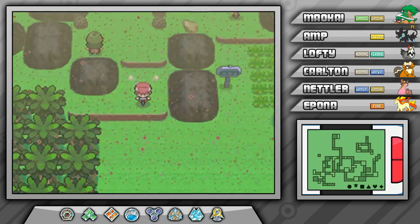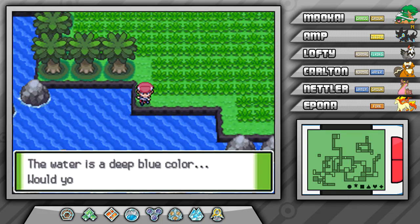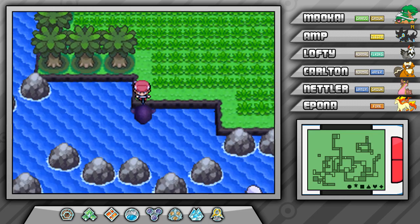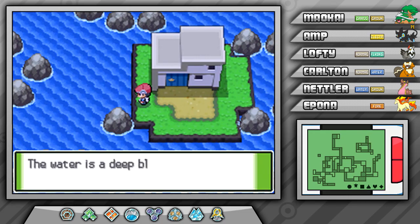Hopefully we can catch it rather quickly, although it is a legendary Pokemon, so I highly doubt that is going to happen. Anyways, to get to the Survival Area, all you really got to do is surf along Route 226. It's pretty close by.